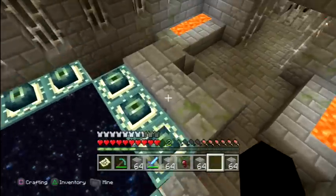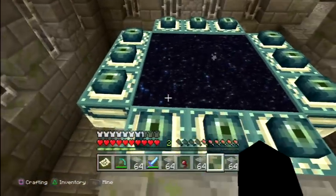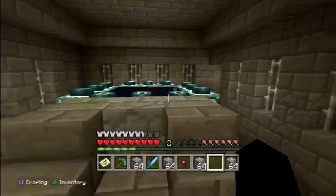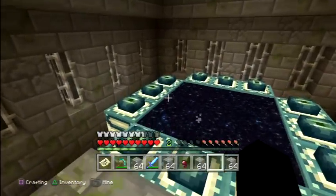When you first enter the Ender Portal, just place the eyes like this. This is what the portal looks like when it is activated — it does look pretty cool.